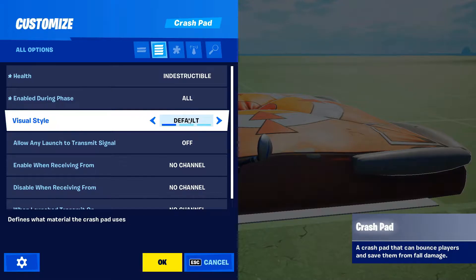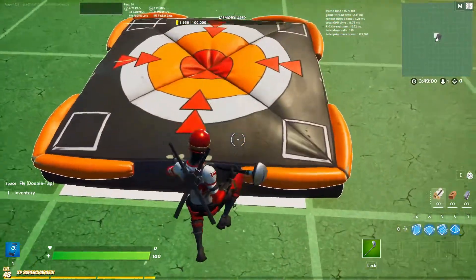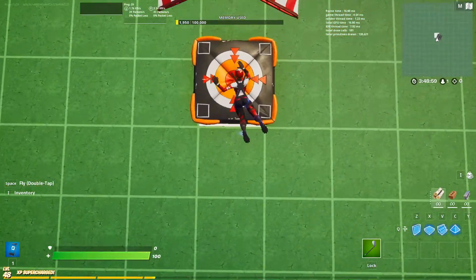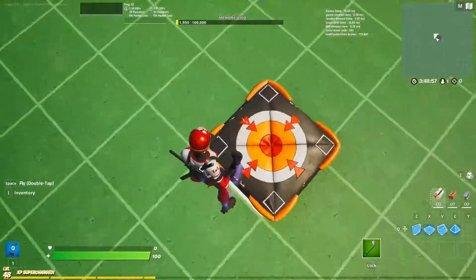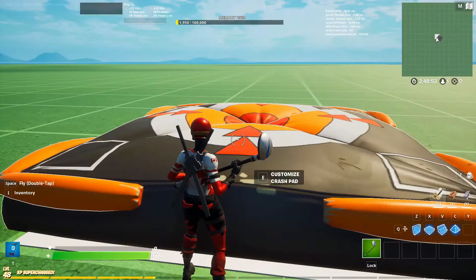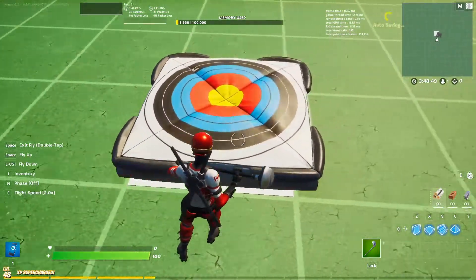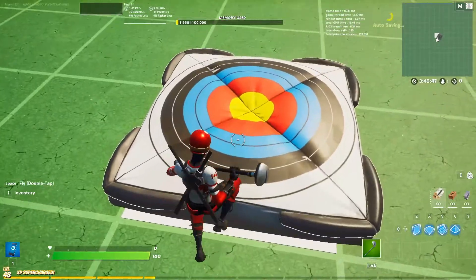Visual style is what the crash pad looks like. You can set it as the default, original, or target. The original is just a basic crash pad. The target style looks really nice — I like the target, let's keep it on that.